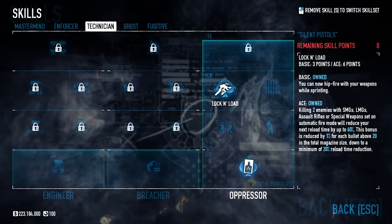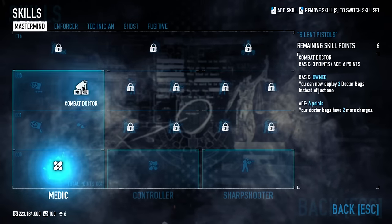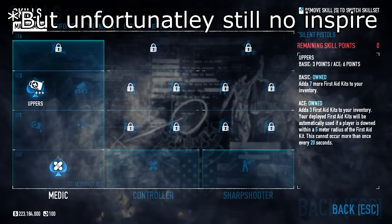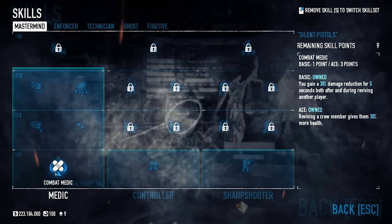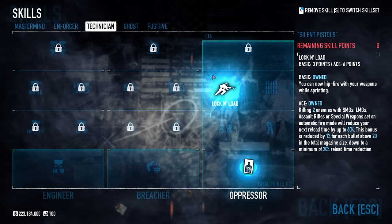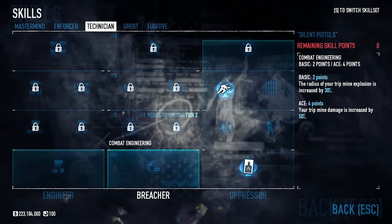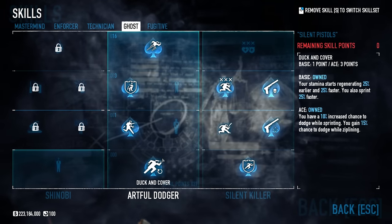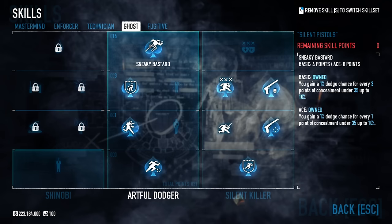Steady grip gives you more accuracy and stability, and lock and load allows you to run faster while sprinting. I got the ace version. These are the skills I used because I already recorded the gameplay. If you want to be a support build and still have damage, you can go combat medic then combat doctor, or go for uppers which gives you first aid kits if someone's already taken ammo bags. For this video I wanted to run with parkour, which allows you to sprint in any direction — that's why I took lock and load, so I can shoot from the hip in any direction while sprinting.